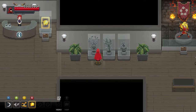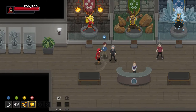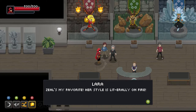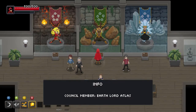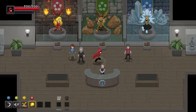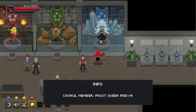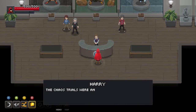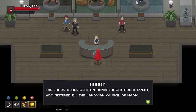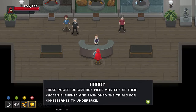I like the antlers — or are those branches? Council member Flame Empress Zeal. Zeal's my favorite; her style is literally on fire. It appears she was quite the pistol indeed. Council member Earth Lord Atlas — that's the guy I saw just there. I read somewhere that Freya was the first council member, and Atlas joined shortly after meeting her. Council member Frost Queen Freya.